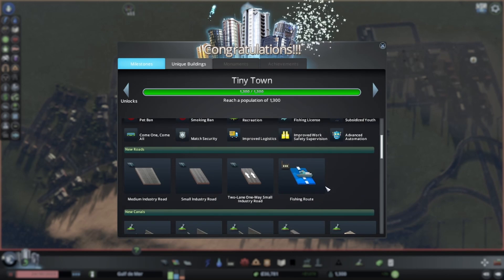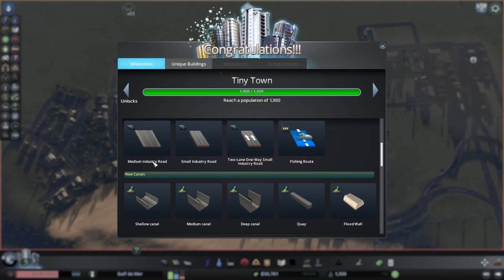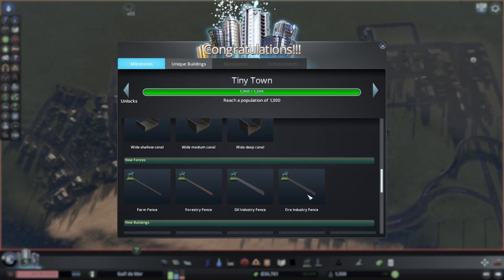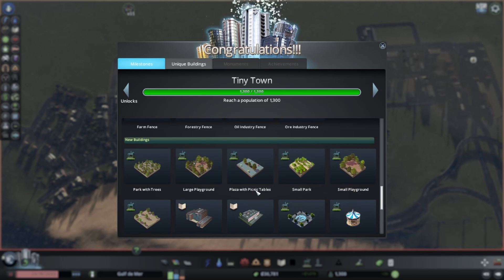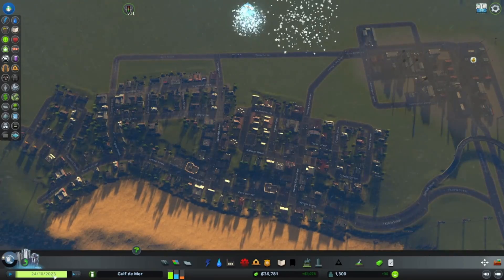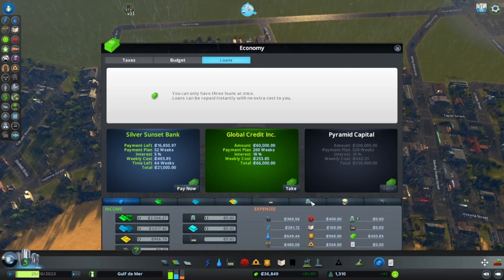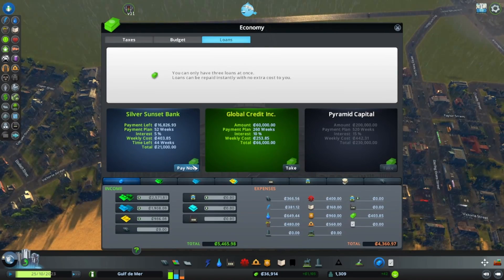We also unlocked new roads - a fishing route, industry roads, new canals, fences, all our beautiful parks, and a high school. The high school is going to be rather important. I also want to pay off this loan as soon as we can.